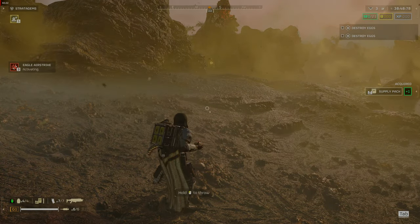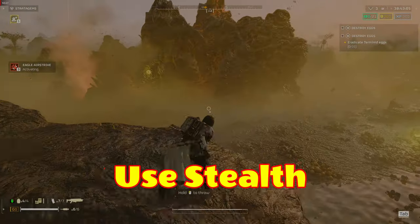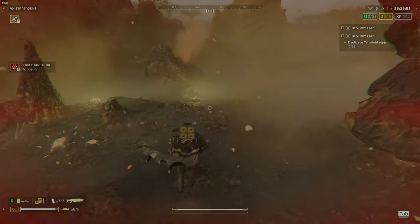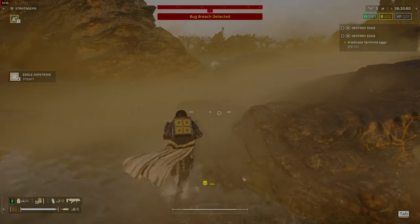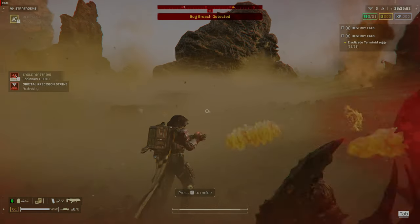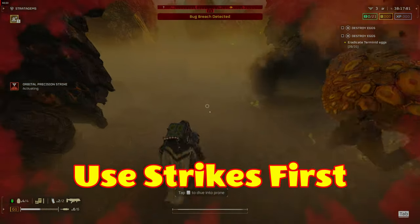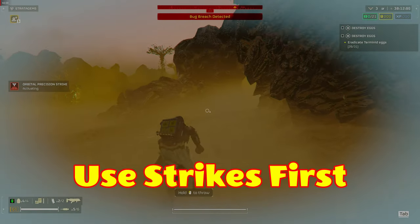Next tip: use stealth. Crouching or going prone decreases your chance of being detected. Using cover and avoiding the line of sight keeps you hidden. If you are detected, try to break line of sight as quickly as possible by changing direction, using pods to create smoke on the ground, or using trees and rocks to dart behind. Next tip: use your strikes first. Using your Eagle Strike and Orbital Precision Strike can take out nests and facilities. Even if they don't completely destroy the structures, those strikes will still decrease the number of enemies you will face when you go into mop-up.